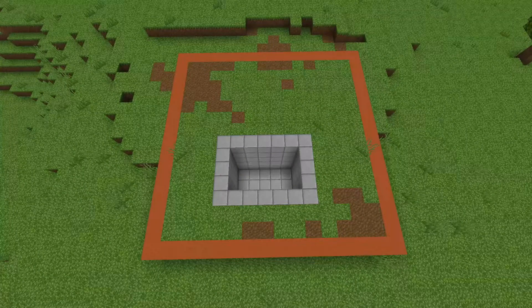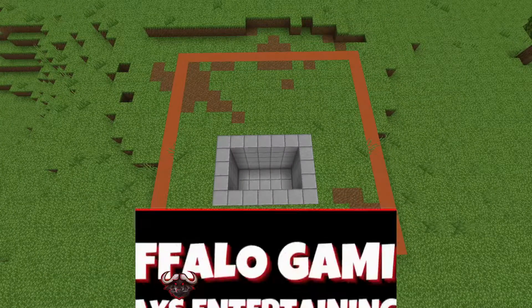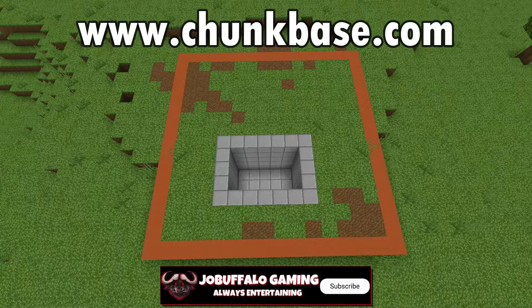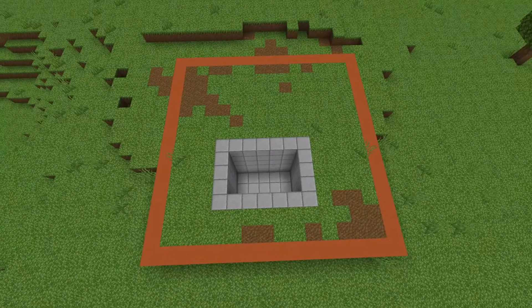So the first thing we want to do is to identify a chunk of space in Minecraft. And there are many, many ways to do that. The way I did was I went to chunkbase.com and identified a chunk using the seed of this world. The chunk is outlined in the orange terracotta.